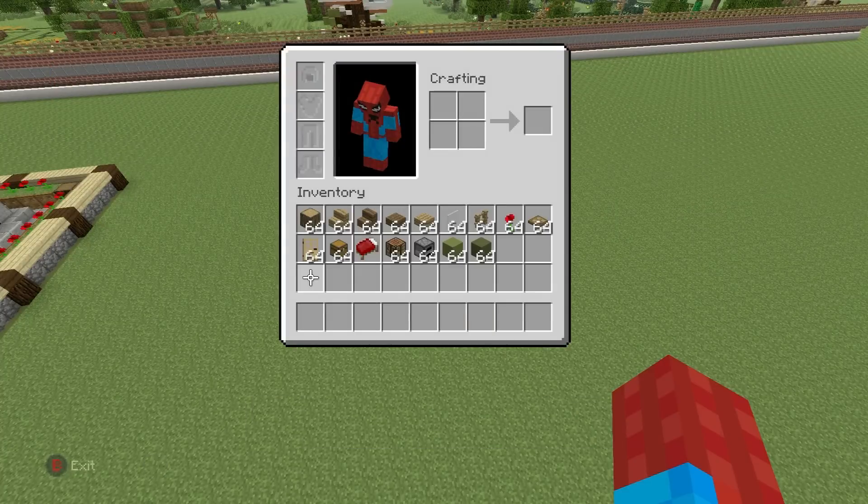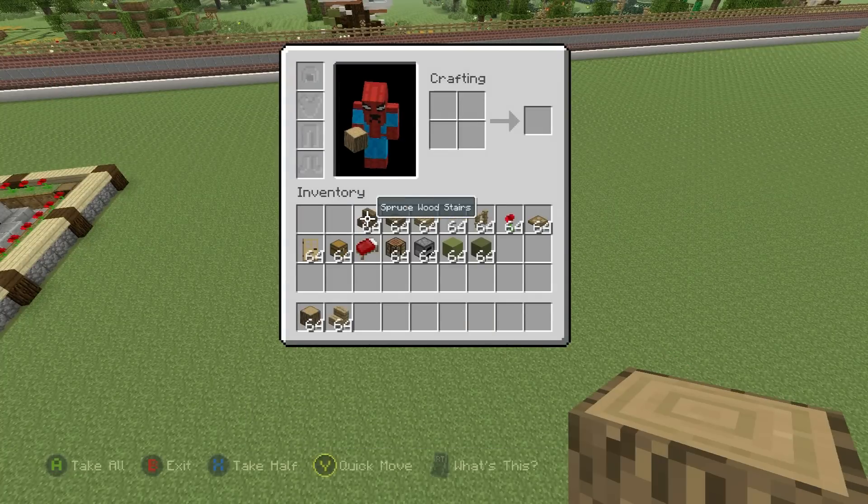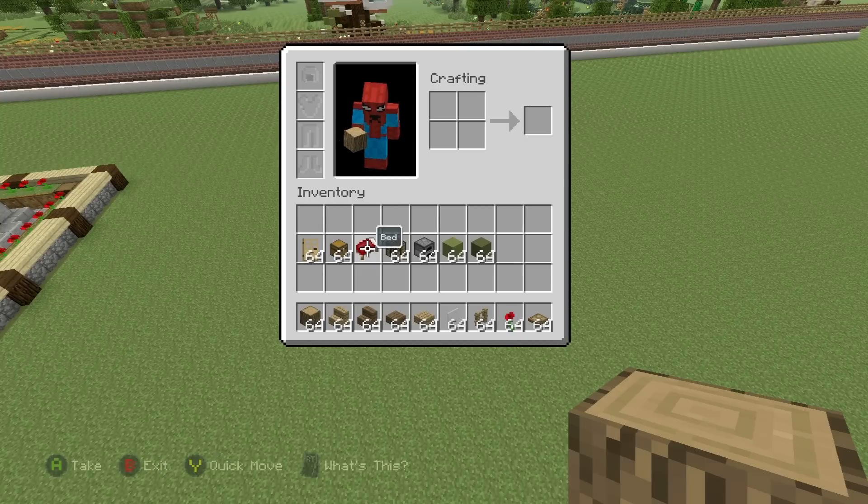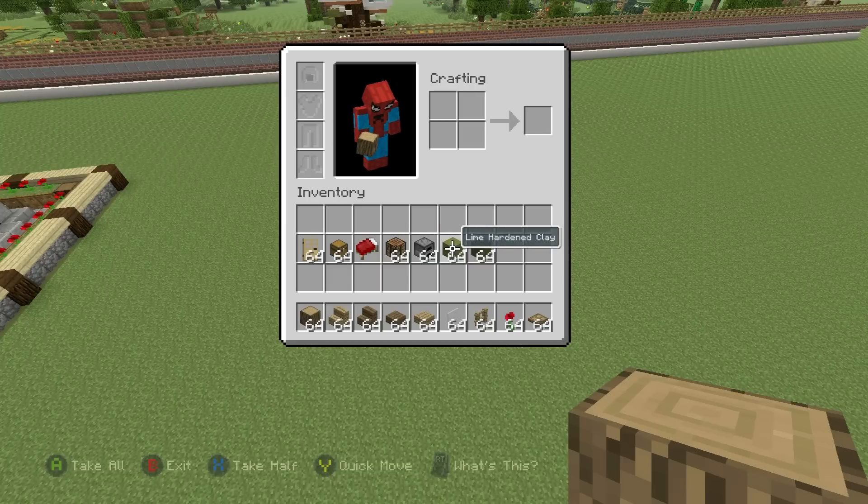So if you want to make it, here's what you'll need. Grab yourself some oak wood, some oak wood stairs, some spruce wood stairs, some spruce wood slabs, some oak wood slabs, some white stained glass pane, some oak fence, some poppies or any flower of your choice, and also grab some wooden trapdoors. You'll also need a door of some sort — I'm going with oak wood — chests, beds, crafting table, furnace, lime hardened clay, and some green hardened clay.